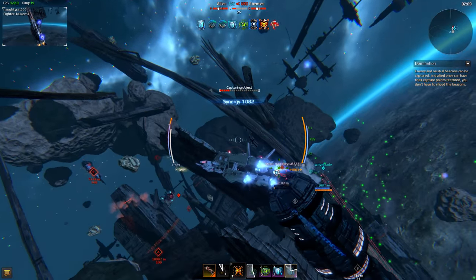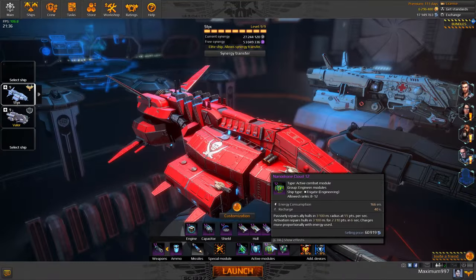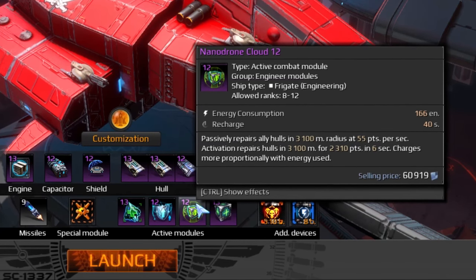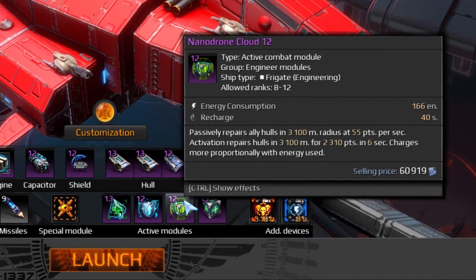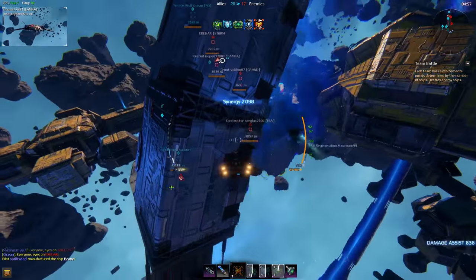All engineers have a range of must-have skills that you would do well to use right. The first one is the Nanodrone Cloud. It passively regenerates the hulls of all allies around you, and it does it much faster once the skill is activated. If some stricken ally is coming towards you, he's probably in it for the cloud.